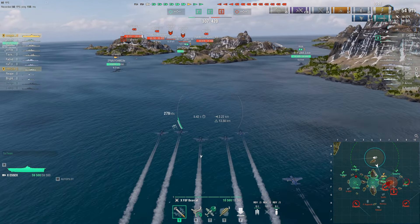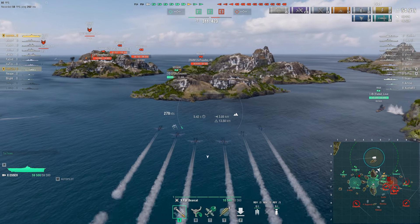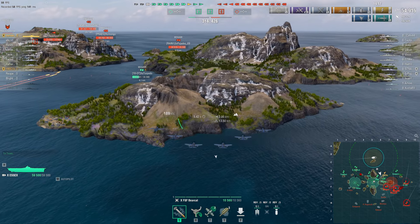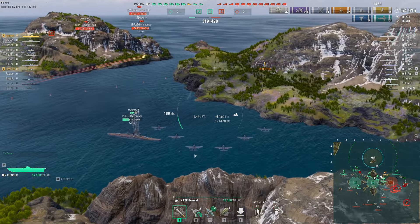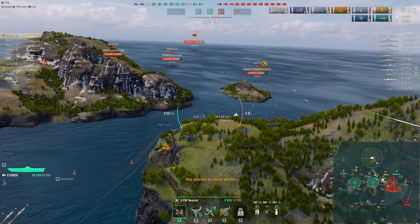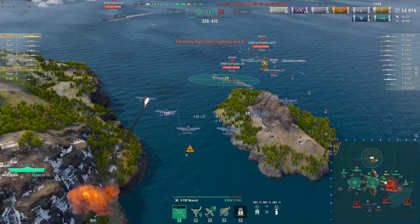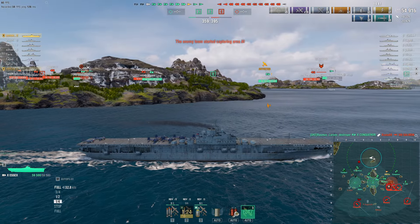I'm looking at the Mogami — he's trying to run away but doesn't have a lot of HP. He's a tier 8 cruiser so it shouldn't be that big a deal. I decided to go and drop the Seattle instead, trying to do some good damage on him.